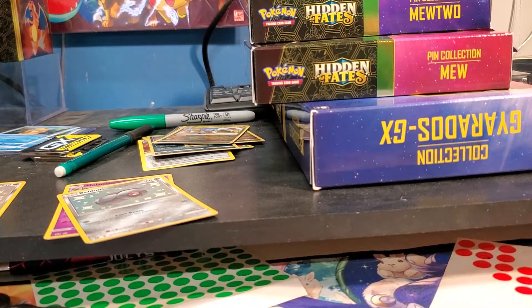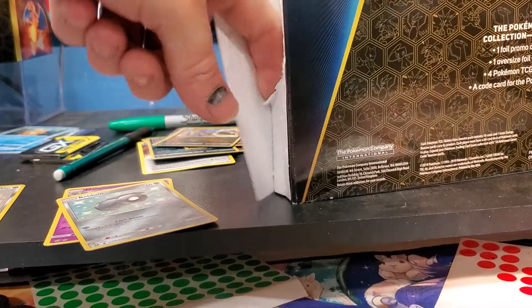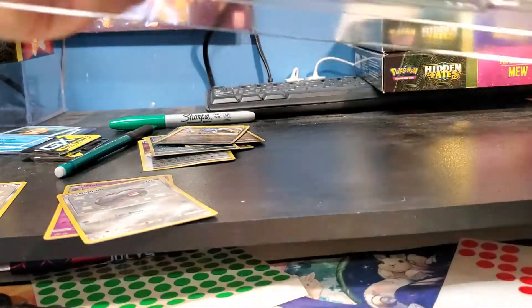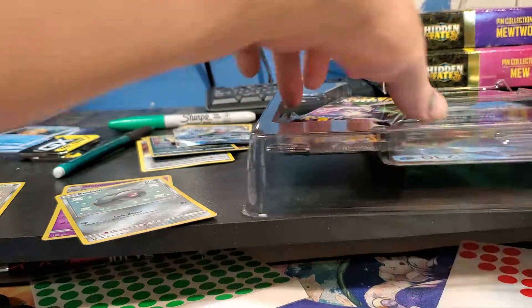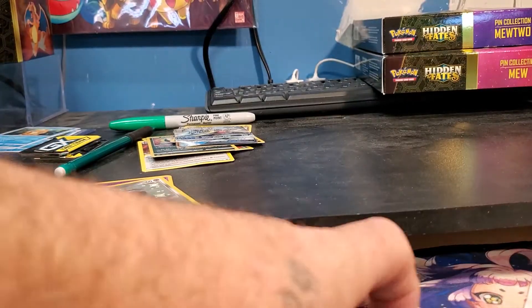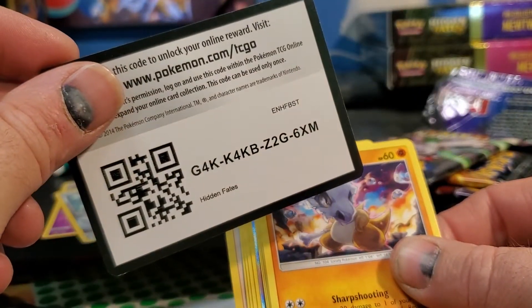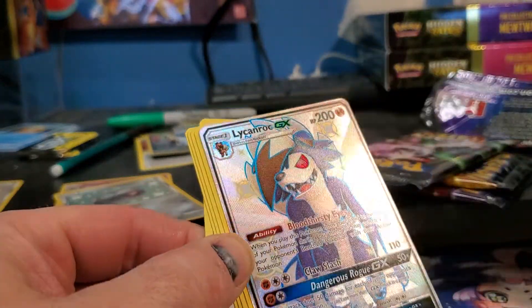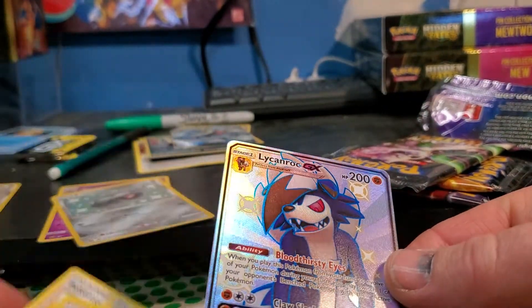Alright, codes are exhausted - let's go with the Gyarados tin and see what it gives us. G-Rock code, G-Rock code, G-Rock code - anybody need Gyarados online? There you go. Four packs - starting with the Mew Mews. I think I continued my streak - Lycanroc GX! I was expecting a full art trainer but Lycanroc GX is pretty sweet. Centering looks really decent.